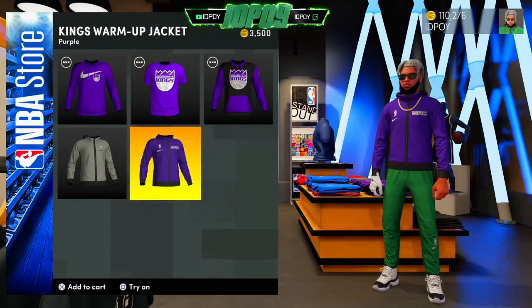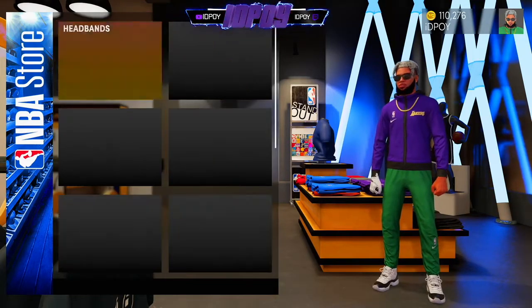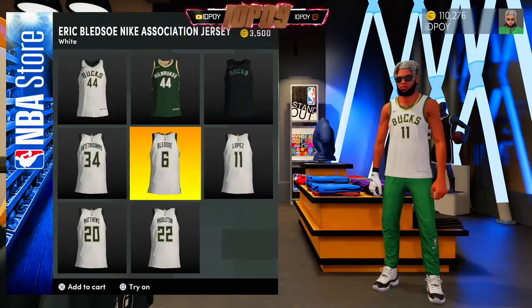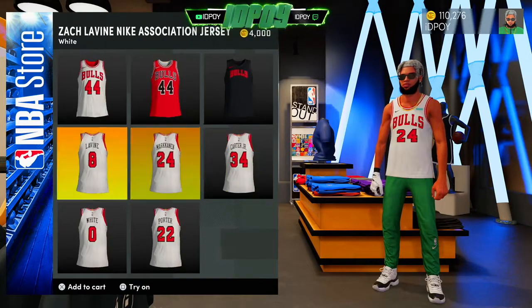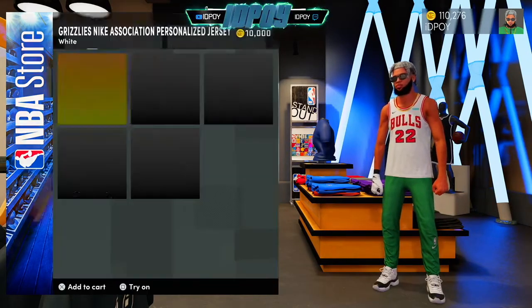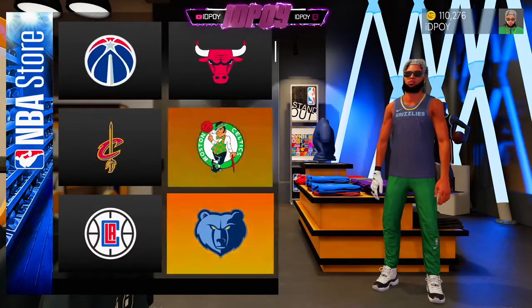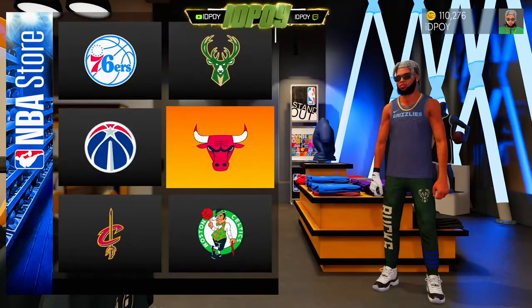That's pretty much the only thing that's new to the NBA store. Jerseys and everything are still the same. The chain literally goes around anything that you wear, which is pretty cool. Nothing really new in here — just NBA team bottoms, plain sweats and shorts.